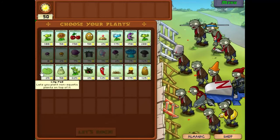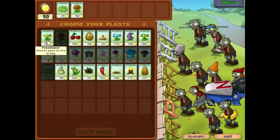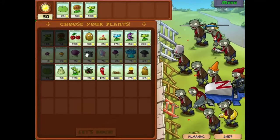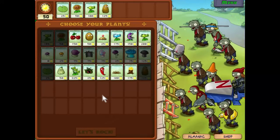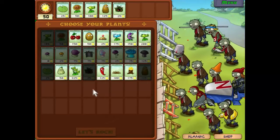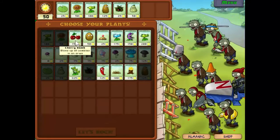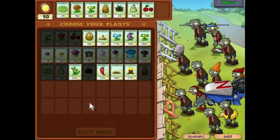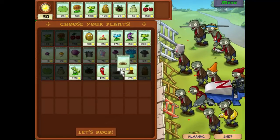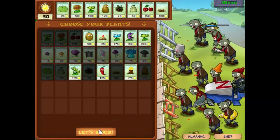Let's look at our defences. We need lily pads so we can put things down in the water. Sunflowers and Peashooters are our basic defence, and we shall back those up with the Tallnut. Let's take the Tangle Kelp to defend in the water, Squash and Cherry Bomb for those times when you really must blow something up, and some Spikeweed to help us deal with the Zombonies. Let's rock.